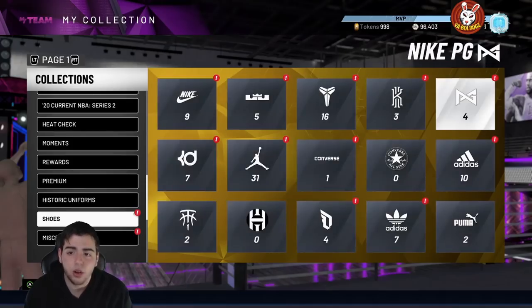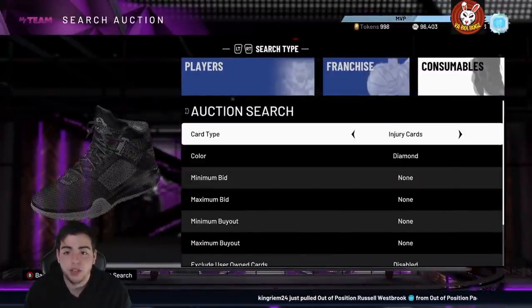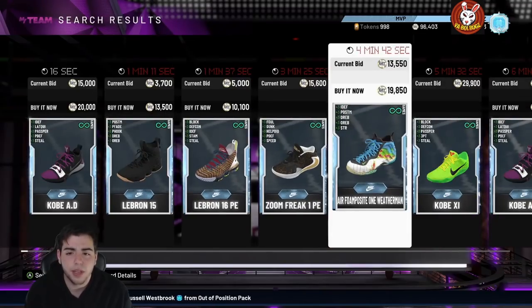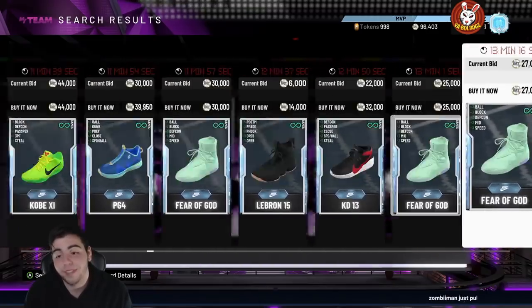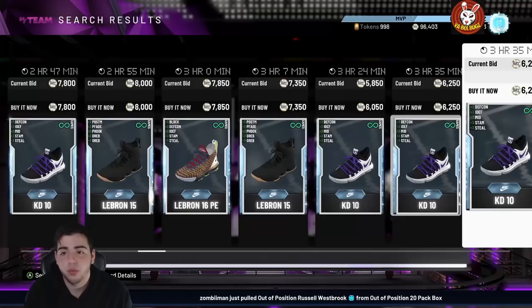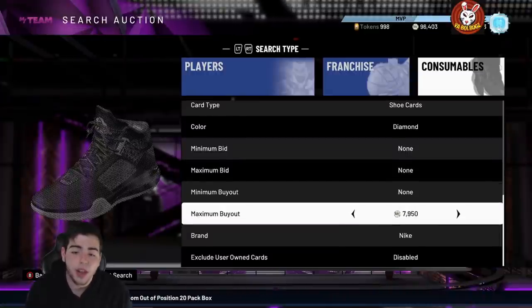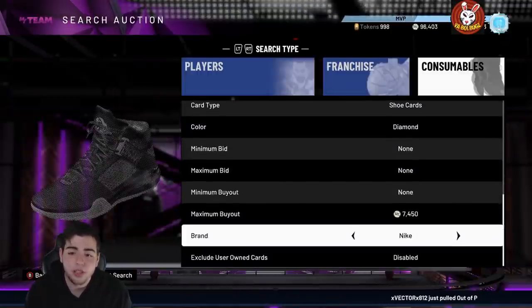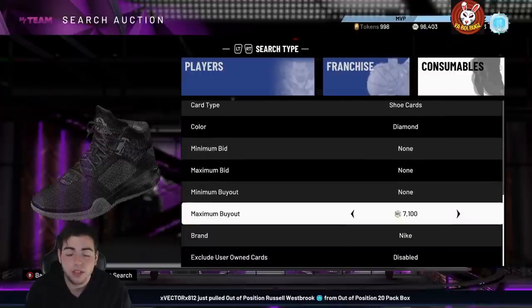They released a ton of new shoes in this game, which brings a ton of value and sniping opportunities. The cards that go for more are going to be the ones with three-point boosts and all that. I heard they dropped new Travis Scotts. If you want to make a lot of MT, sit on the shoe filter. You could possibly get a pair of Kobes for around 8-10K and sell them for 30K. Shoes are a key way to make MT right now.